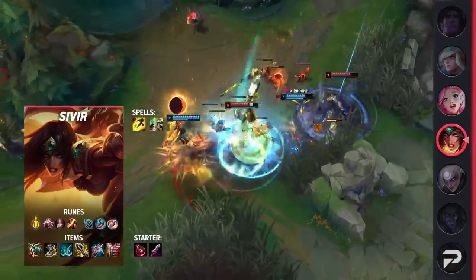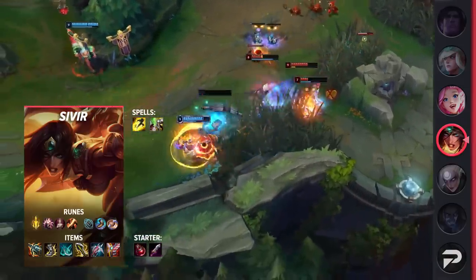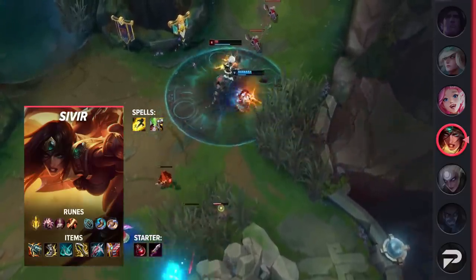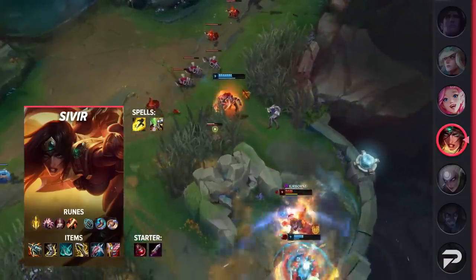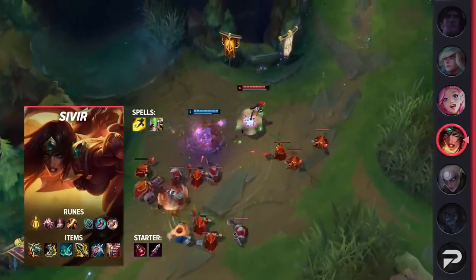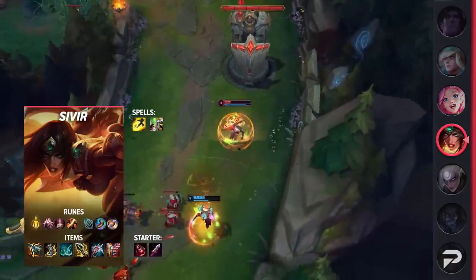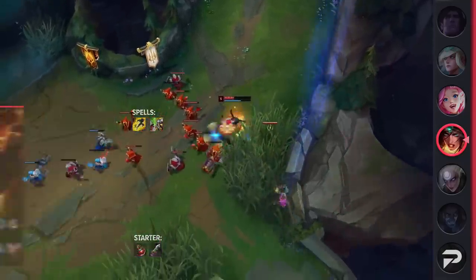For Sivir's itemization, be sure to take Flash and Heal as your summoner spells. You can take Exhaust instead if you need extra peel to deal with assassins or engage champions, or even Ghost. For your runes, you'll be taking Lethal Tempo, Presence of Mind, Legend: Bloodline, Cut Down, Magical Footwear, and Biscuit Delivery. This rune page is made to keep you safe in the early game and let you scale until you can dominate team fights. For items, you'll be building Kraken Slayer, Berserker's Greaves, Phantom Dancer, Infinity Edge, Lord Dominik's Regards, and finish off with either a GA for survivability or a Bloodthirster for bonus lifesteal and sustain.